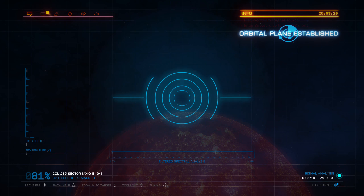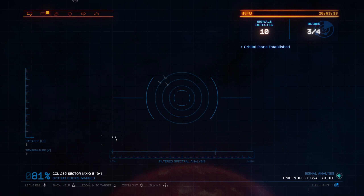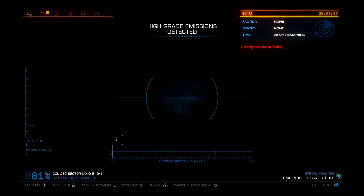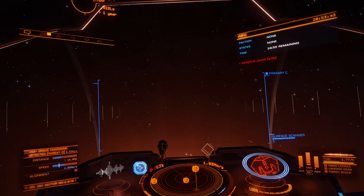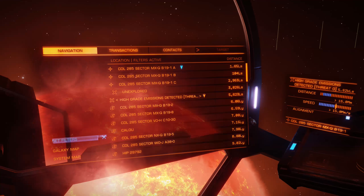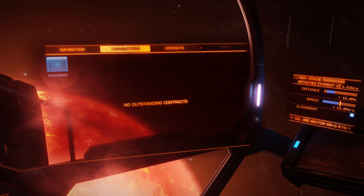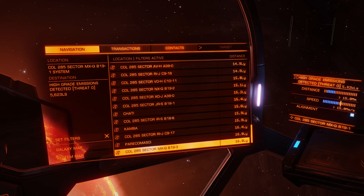There we go — red dwarf. Maybe we'll have something good around this one. This whole process is so much quicker than it used to be. Rather than having to waste time flying around looking for stuff and waiting for USS to spawn randomly, now it's all there. We can go to it, determine if we want to invest our time to go do it or not, and it just respects the player's time a lot more. I really like the system they've implemented.